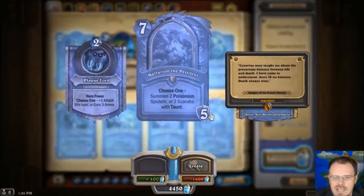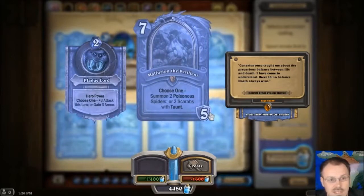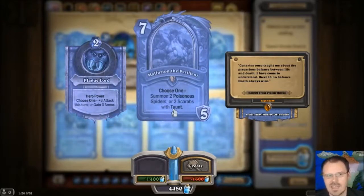Each class gets a Legendary Hero card in this expansion — a card you play during the game to replace your hero, kind of like replacing your hero with Jaraxxus. There's an immediate effect on each of them. They each give you 5 armor, even though they all have different casting costs. You get 5 armor, an effect that's like a Battlecry — although this one is a choose one, because it's a Druid — and then they also replace your hero power. I don't play that much Constructed, but this guy seems like by far one of the weakest to me.